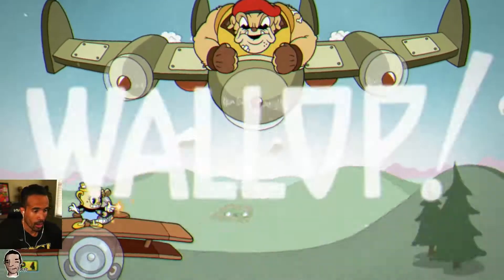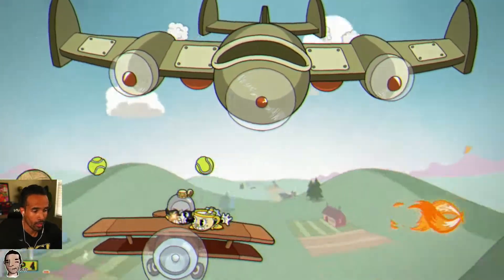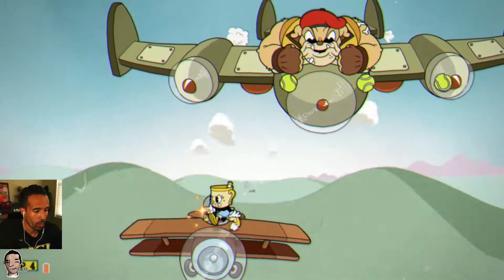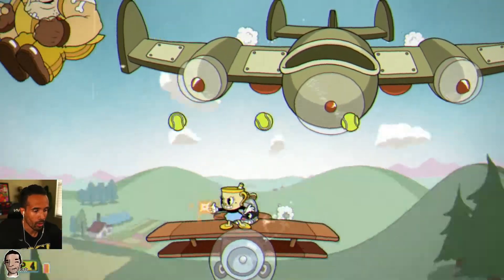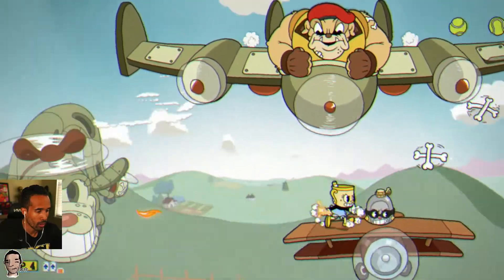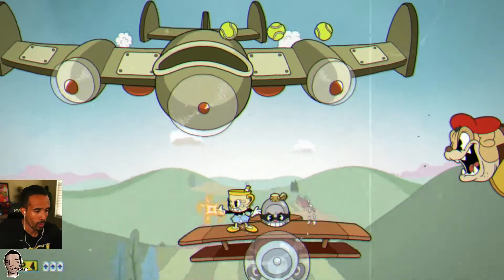Alright, so to start out — time is of the essence here. There's a lot of time-wasting things in this fight that you have to avoid. Not getting S rank will be because you run out of time. Charge Shot does a good job of hitting the initial dog that's in the plane. The Tennis Balls are pretty easy to avoid, and then you just want to make sure that you parry when you get a chance.